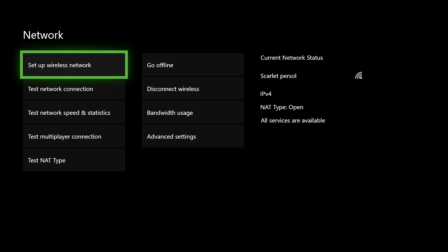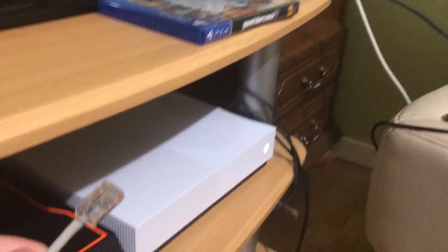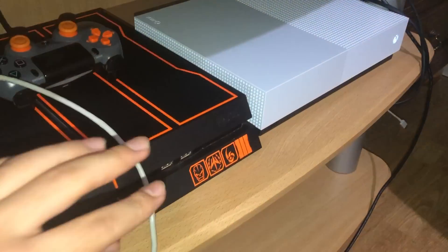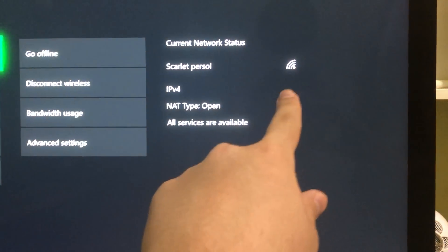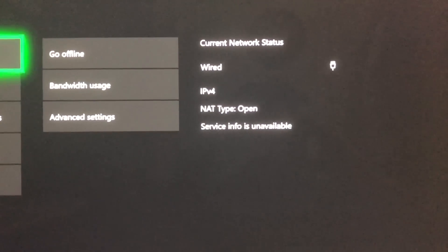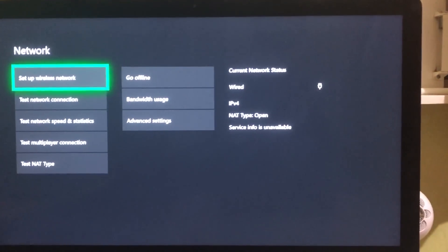The first fix you can try is using an ethernet cable or LAN cable. If you don't have one, I'll leave a link in the description below. As you can see on my screen, I was connected with Wi-Fi — now we're going to connect with the ethernet cable, and once connected it will show as 'Wired.' Now let's test our internet connection.